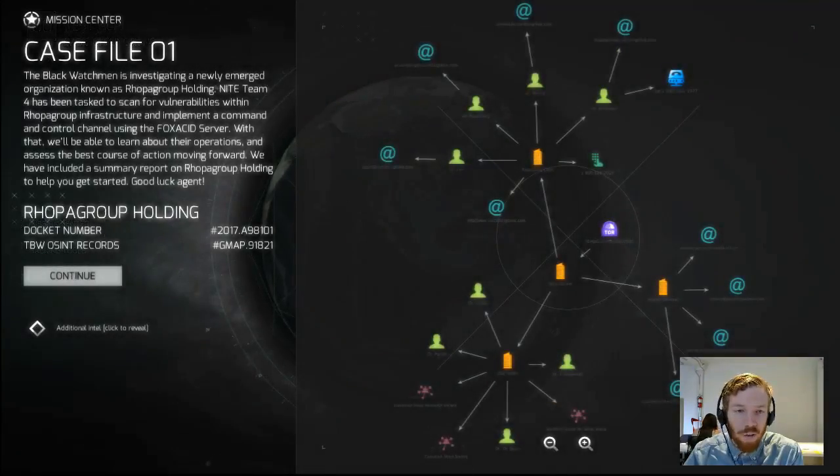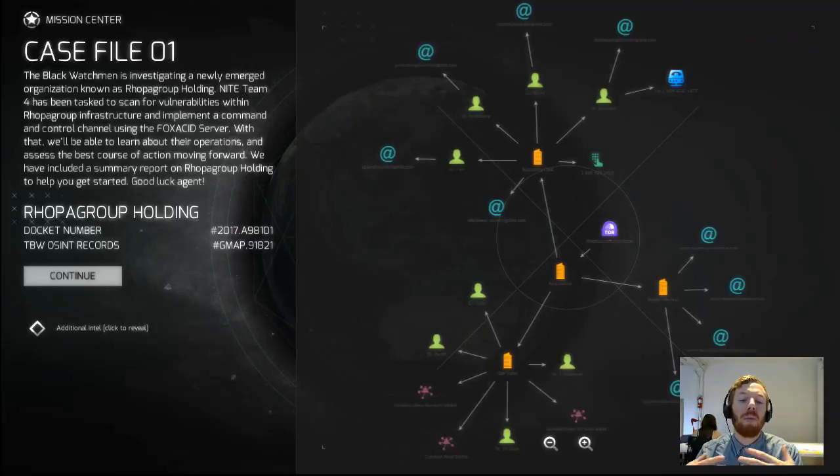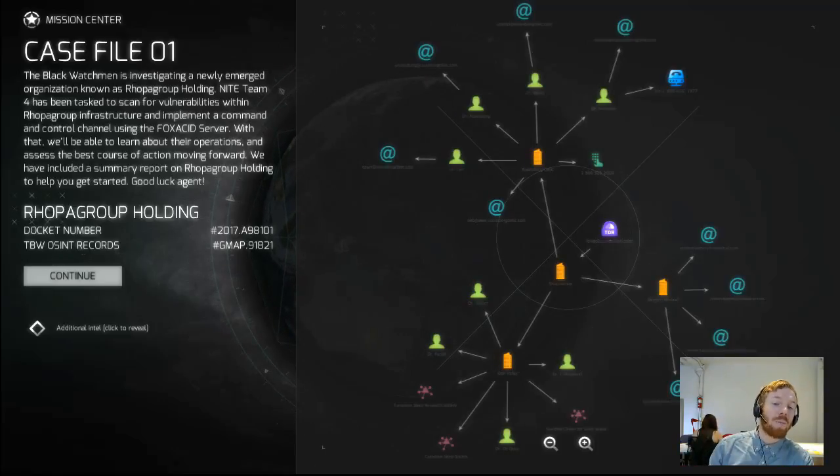Because these are introductory missions to test the infrastructure we have in place, the missions are quite linear and straightforward in terms of their goals. In this case we're looking for vulnerabilities within RoboGroup Holdings and seeing which organizations they're involved with and how we might best get in. As the game evolves the missions will become more complex with various stages — but right now this represents just one stage, the recon stage, of what a full mission might look like.